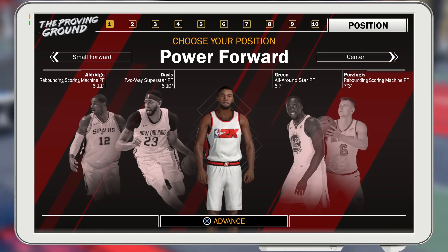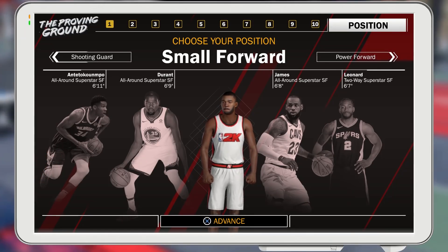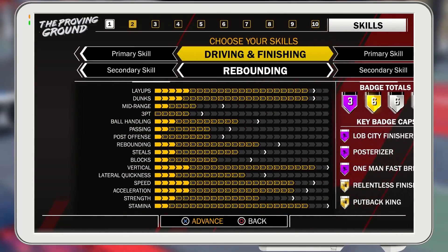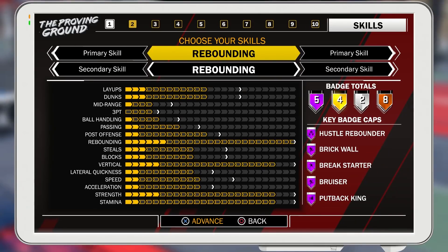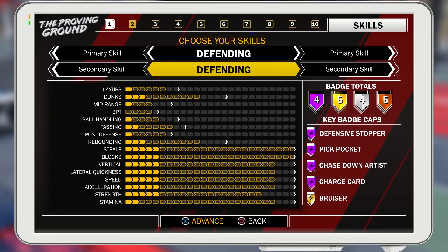That's gonna be in the description as well, so make sure and check it out. I made sure and went there, compared the height, compared the position, to see what badges I'm gonna get, and this is what I've come up with. I am going with the small forward when making my lockdown. The small forward will be able to defend a lot more positions, and I think the small forward got more badges than the point guard, so that's why I decided to go this route. This is gonna be my first pure build.